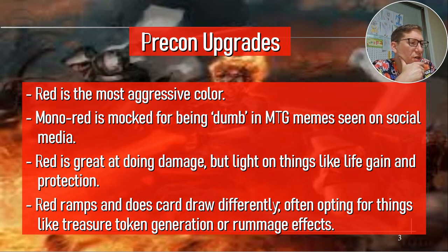Red ramps and does card draw differently, often opting for things like treasure tokens. Red ramp will often be treasure tokens, or you have to sacrifice a creature and then get mana — usually close to its casting cost. For card draw, red usually does rummaging instead, where you discard and then draw, or draw and then discard. A lot of goblins can just tap to discard and then draw, which can be very useful especially if you've got madness or things like that.